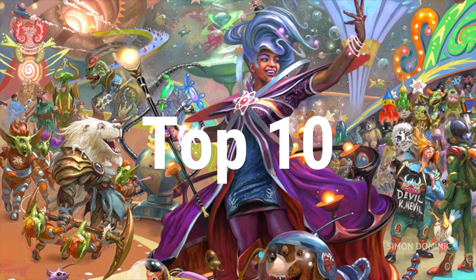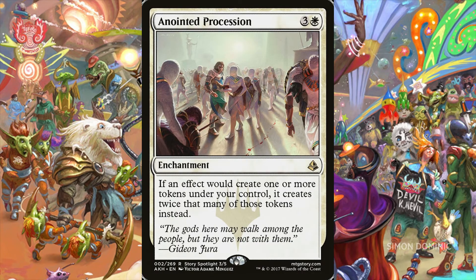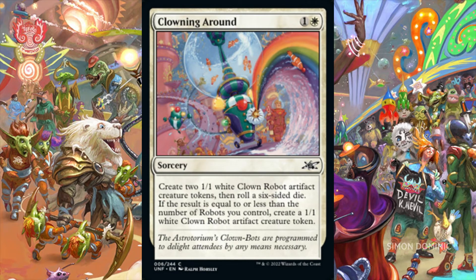Now let's find out which 10 Eternal Legal cards from Unfinity could make the greatest impact in the commander format. Clowning Around is a sorcery for 1 and 1 white mana. We create two 1/1 white clown robot artifact creature tokens, and then we roll a six-sided die. If the result is equal to or less than the number of robots we control, then we create another 1/1 white clown robot artifact creature token. This is a two-mana sorcery that produces two 1/1 creature tokens with the possibility of creating a third. When paired with Anointed Procession, there is an excellent chance of creating that third token. In decks with white that care about tokens or artifact tokens, Clowning Around provides a possible three-token return on the investment of just two mana.